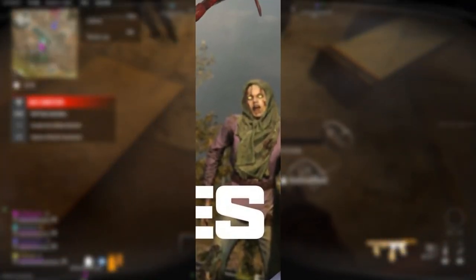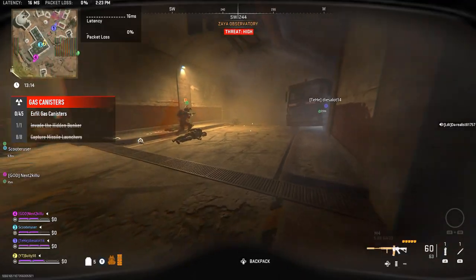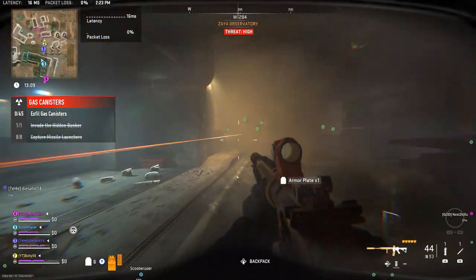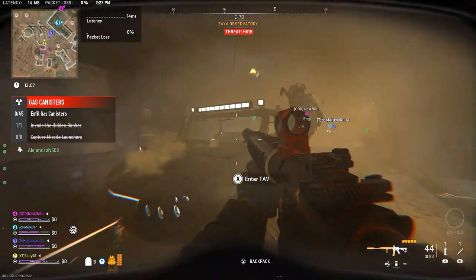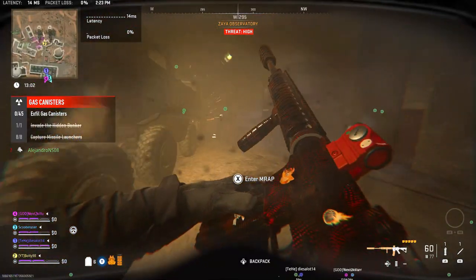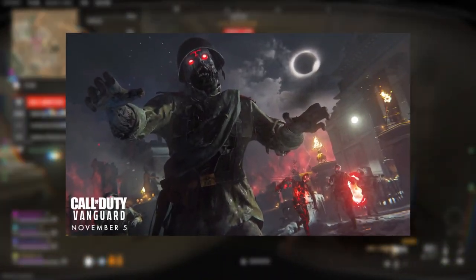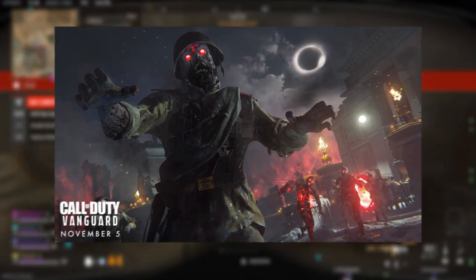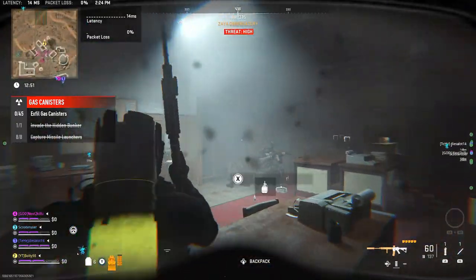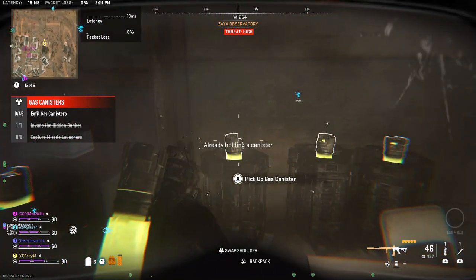These zombies don't seem to be our normal Nazi zombies. It looks like a woman zombie in normal civilian clothing, not military gear. The map around them also looks like a normal open environment rather than any old military base. We won't be in a walled base — it looks like we're going to be more out in the open, which we've kind of touched on before in past videos about DMZ taking over zombies.